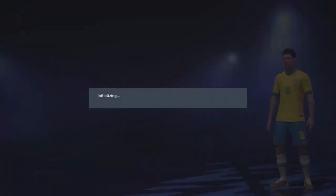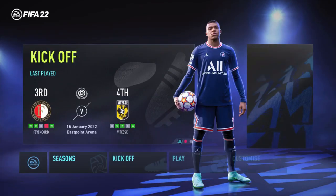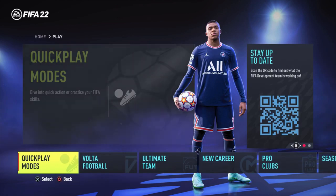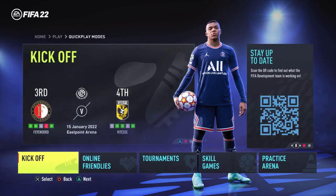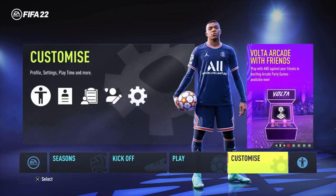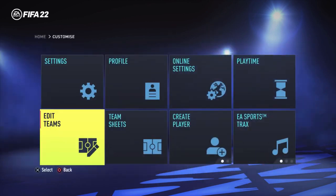The only way to play with the real players is in offline modes — like quick modes and kickoff. So if you're at home with some friends and want to play with Brazil, you can use the real players. To do this, go to Customize, then go to Edit Teams.